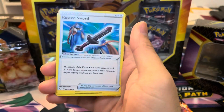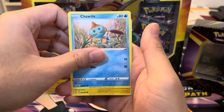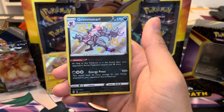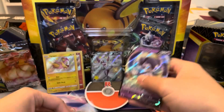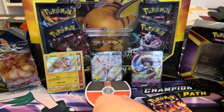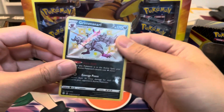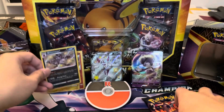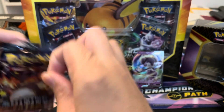We got Rusted Sword, Luxiray, Wailord, Koffing, Trapinch, Morpeko — love that artwork — oh yeah, we got another Shiny! Shiny Grimmsnarl baby shiny. And then we get an Indeedee V! Let's sleeve up Indeedee V first. Let's also appreciate the Shiny Grimmsnarl — fantastic artwork, I love that one better, that is my preferred version. Two hits out of that one — so we got our six hits. Not too shabby, bunch of shinies to add to the collection.